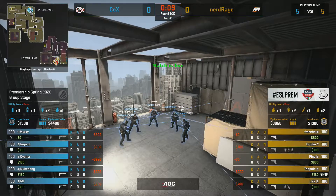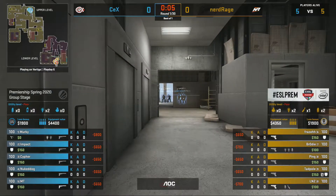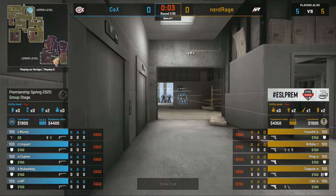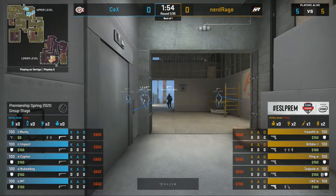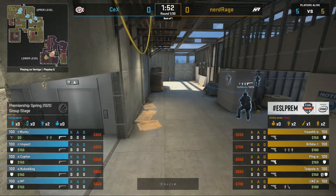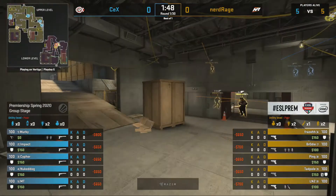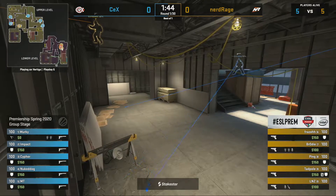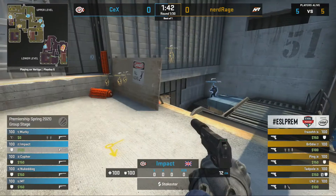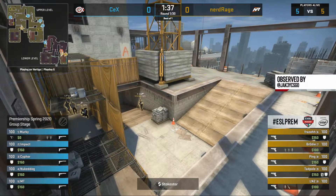With the new changes it becomes a much more important and influential part of the map. Pistol access: Nerd Rage on the T side, CEX starting on the CT side. CEX had the side choice and they chose to start CT. Two sets of nades for Nerd Rage suggest they've got something up their sleeve. There's a lot of aggression from Nukedog, giving CEX a lot of information early.